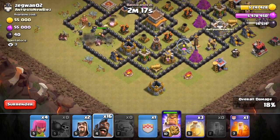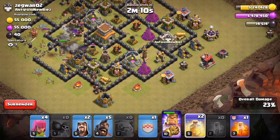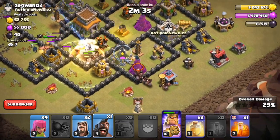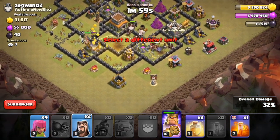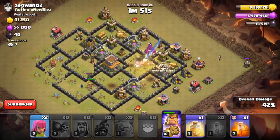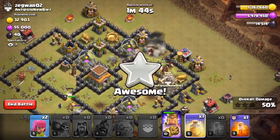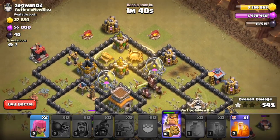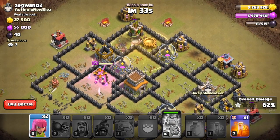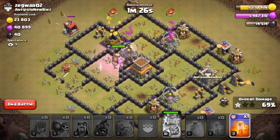I'm going counterclockwise with my hogs. Dropping the clan castle hogs to help create a good funnel across the base. There's a giant bomb there — dropping a heal. Starting to put my cleanup down, archers around the side. This is still looking really good, still have a ton of hogs. Dropping the next heal a little bit early, but that covers the rest of the base and that's going to be a GG. Everything's fine — going to get this three star and won't even need the last poison spell.